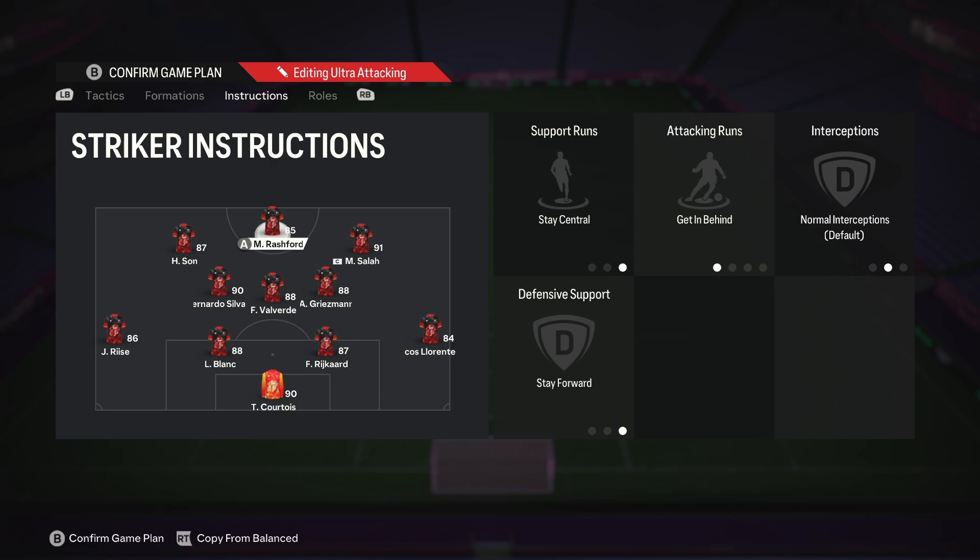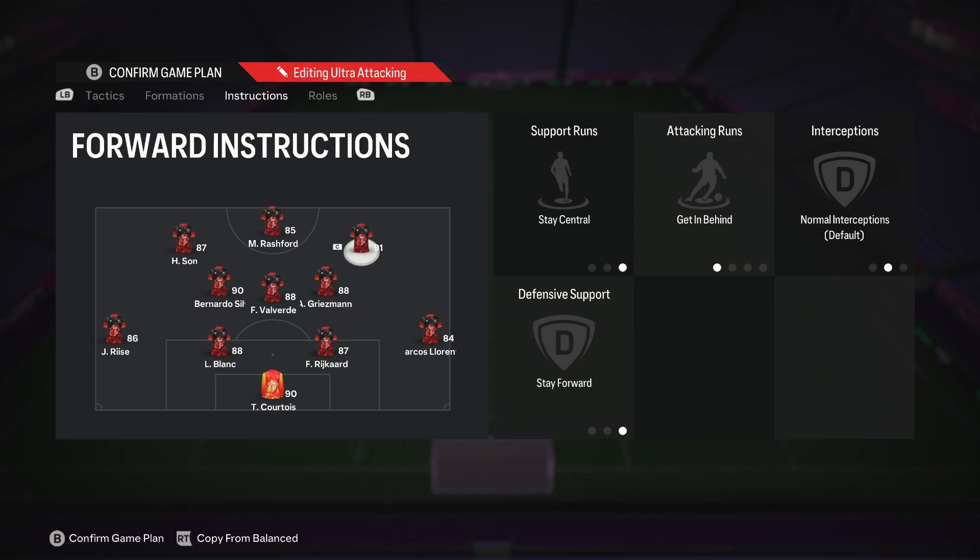Now on to the player instructions. Your striker and one of your wide forwards should be on stay central, get in behind and stay forward. Keep in mind this formation is gonna defend in a 4-4-2, so we have more numbers in the midfield when we are defending. For that reason our other wide forward is gonna be on stay central, get in behind and come back on defense. This player is gonna come back and defend as a left midfielder for us.